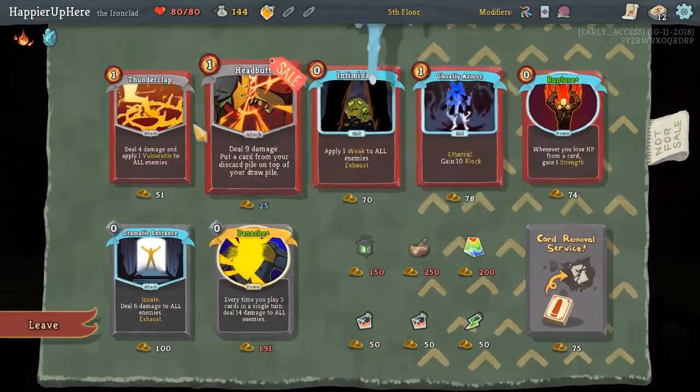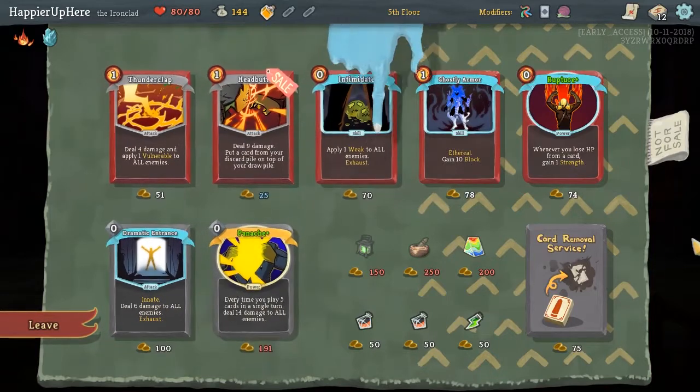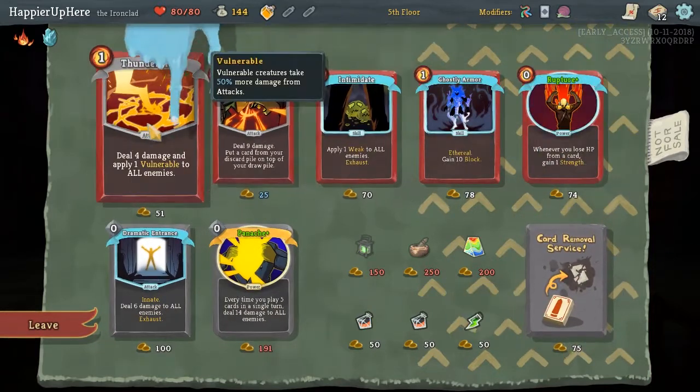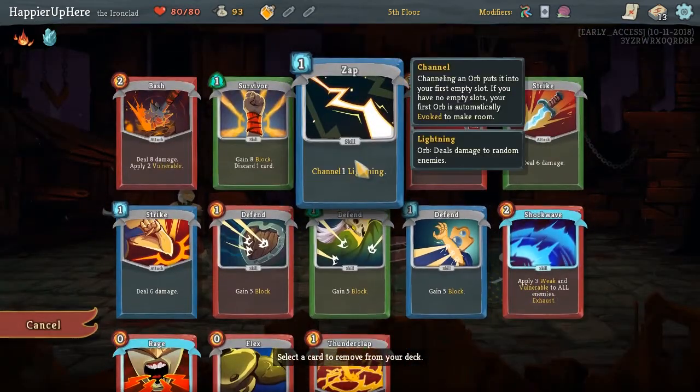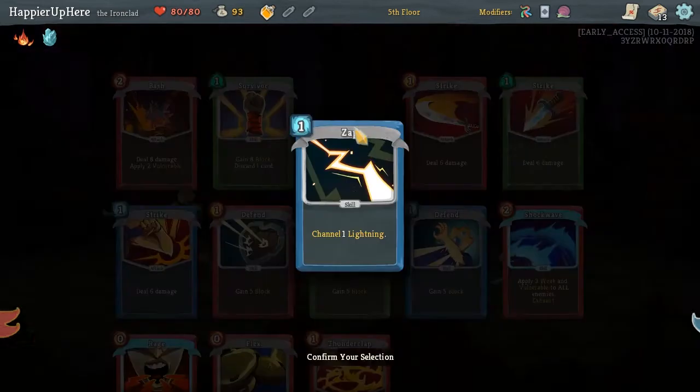Thunderclap would be useful. Nashur's already upgraded but we can't afford it. Let's do Thunderclap and Card Removal - I don't think Zap is going to be super important.